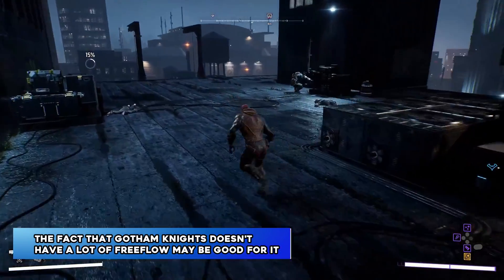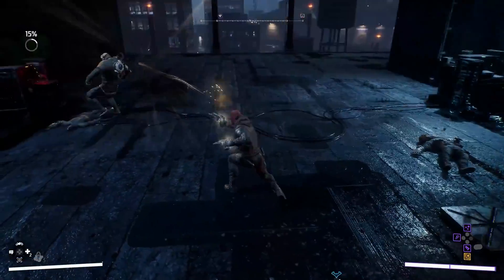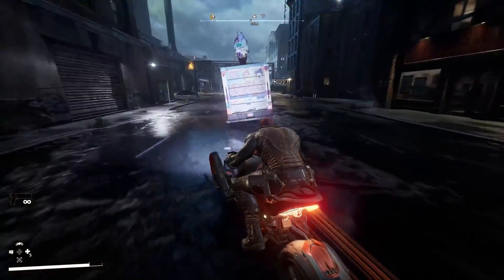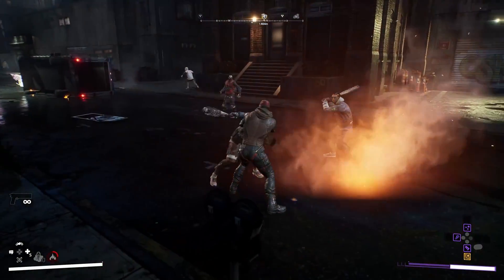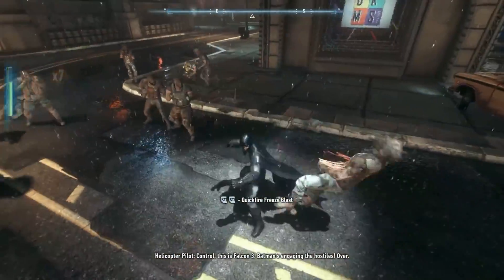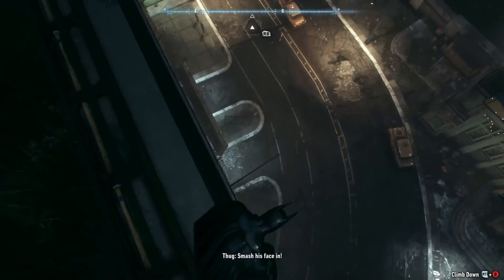The fact that Gotham Knights doesn't have a lot of free flow may be good for it. From what we've seen of Gotham Knights gameplay so far, it's safe to say that it won't have any takedowns on the ground at all. This is probably a design choice meant to keep enemies on their feet as long as possible so that other attacks like grabs and taking them down with the environment can work on them. Players can use the environment to their advantage — for example, they can run along the sides of trucks or do a takedown near an environmental shape, likely when they have built up enough meter.